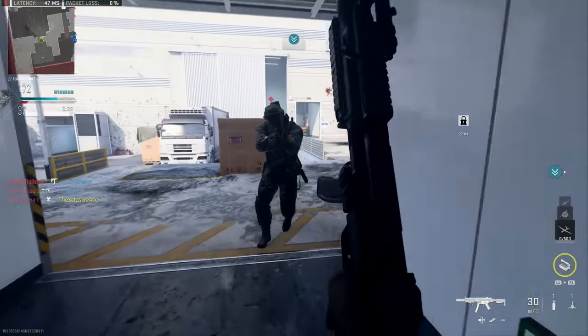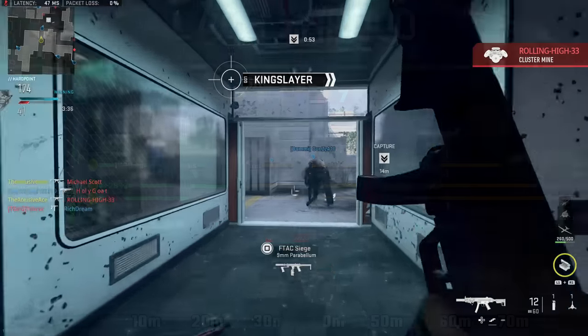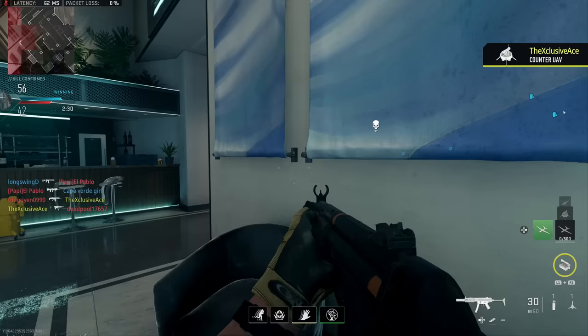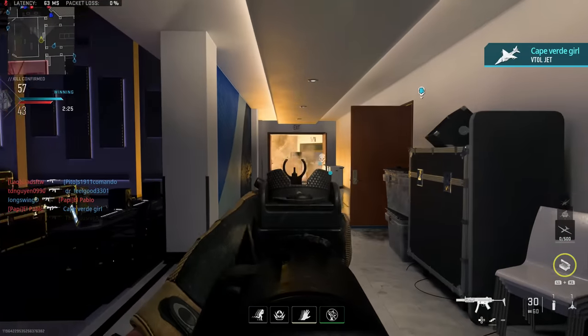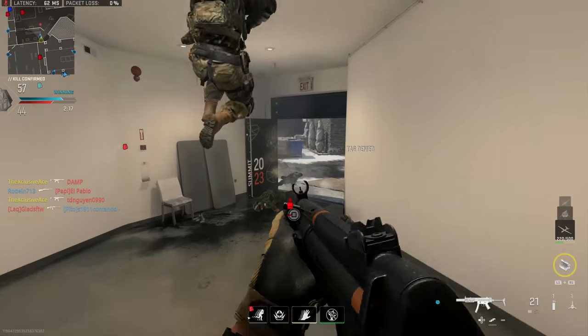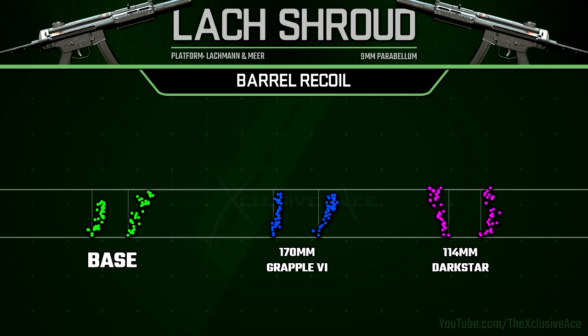Now let's get into unique attachments, starting with barrels and how they impact range. The 170mm Grapple Barrel increases damage ranges by 28% — an amazing increase. The 114mm Dark Star Barrel reduces ranges by 11%. Both barrels are suppressed, just like the base version which has an integrated suppressor — a nice upside. Integrated suppressors are now working properly and won't disable your Ghost perk when you fire. For recoil, the 170mm barrel tightens up bullet spread for more consistent one-burst kills, whereas the 114mm Dark Star barrel slightly harms recoil but the gun remains very accurate within its effective ranges.